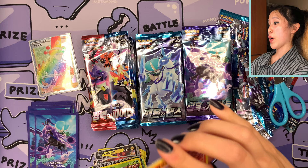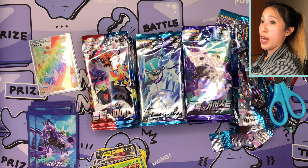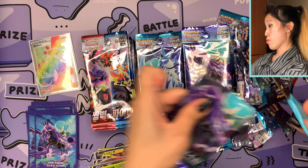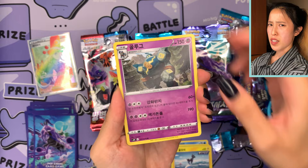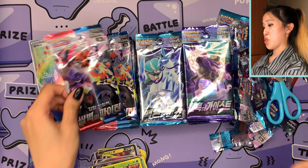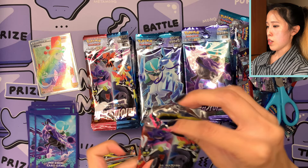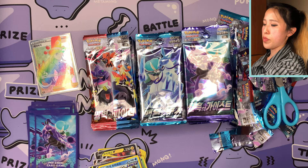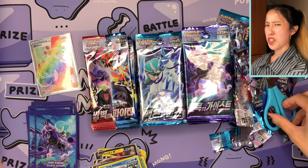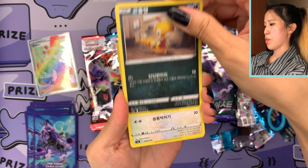I actually have the Tornadus alt art in Japanese, so now I have a comparison to do — that's going to be really cool! We have Litleo, Serena, and some Single Strike Energy. It's not every day you pull alt arts, but in Korean I've been pulling more than usual. The quality is definitely very different from the Japanese version: thicker texture, color about the same but a bit more saturated. A lot of people ask about fake Korean cards — usually the glossiness is very off and the card stock is very thin. These authentic cards are actually very thick.